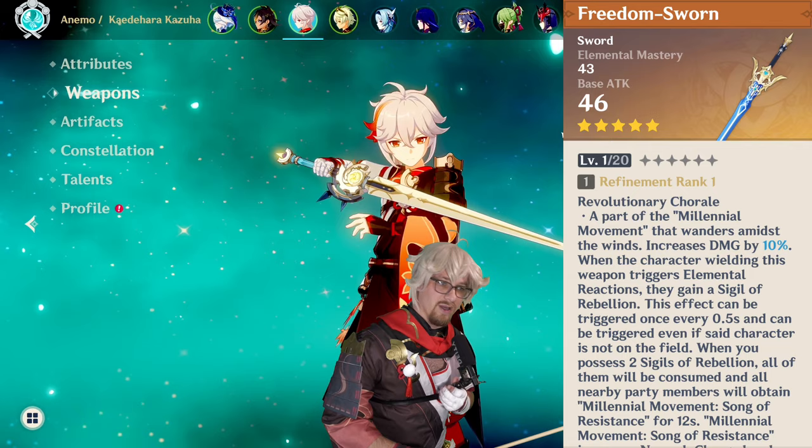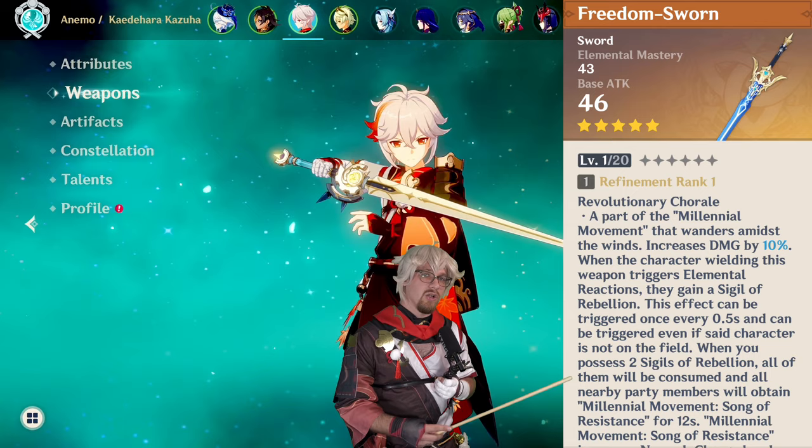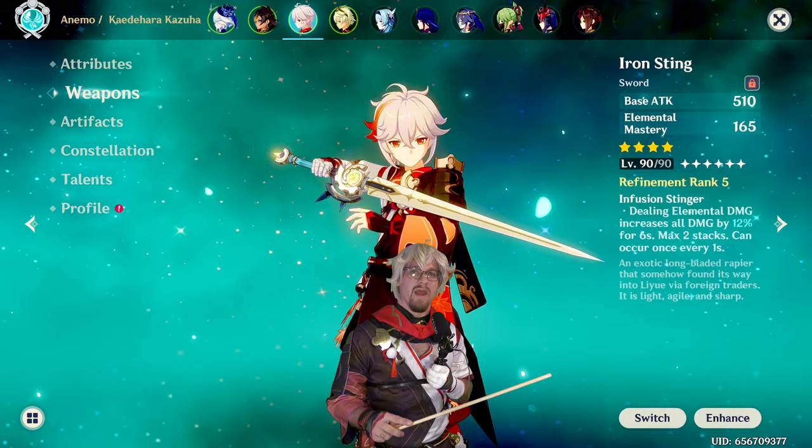So like we said, this is Kazuha's signature weapon, so of course it's going to be super good on him. It gets elemental mastery, it's going to give the overall damage bonus, and it's going to give that party-wide buff. Kazuha can easily get both of those stacks very quickly with one attack using his hold skill. It's not going to be difficult to get, and you should be able to just swap him in and constantly have it up.